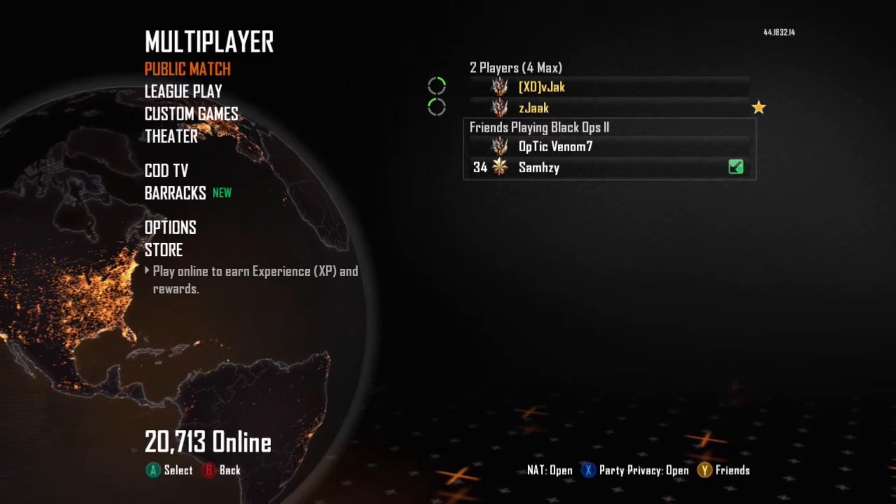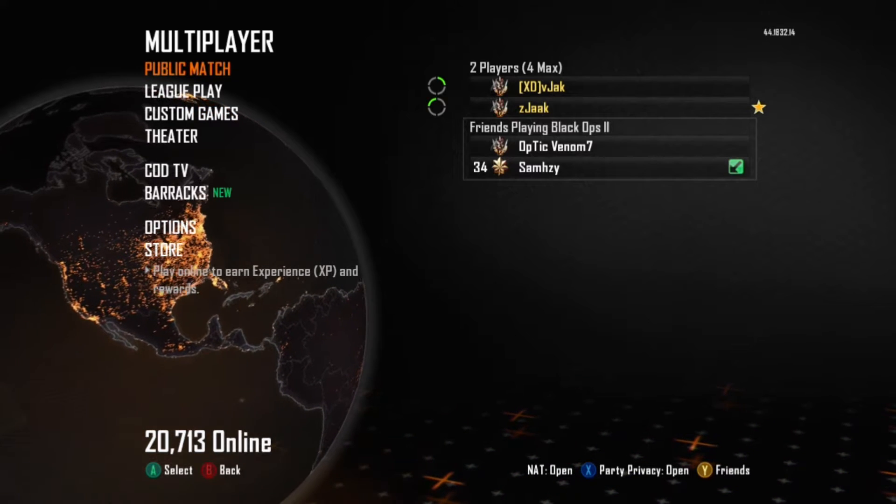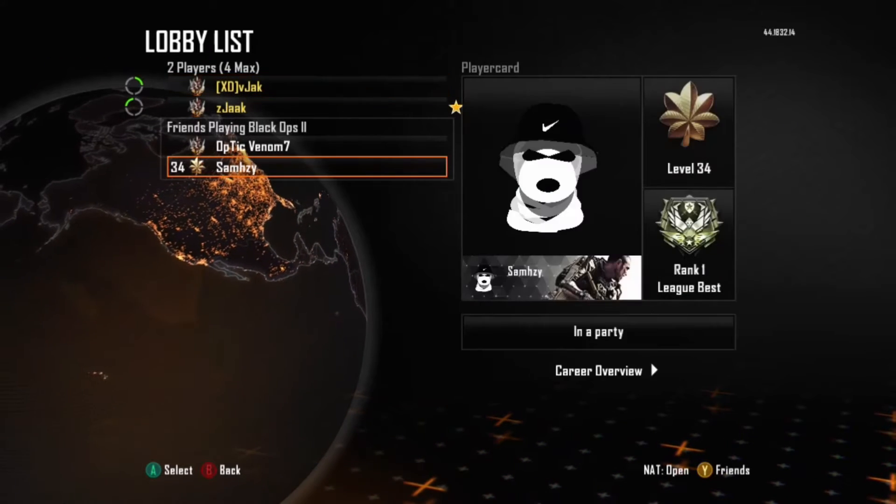If you get it wrong, just keep retrying — I'm not going to do it for the purpose of the video. When your friend has done that, you'll see him join and leave — that means he's on the glitch. I think he failed it this time... yes, he did it right then.